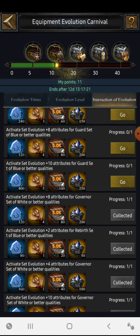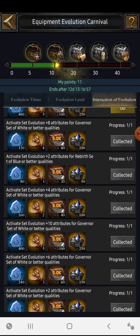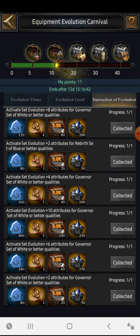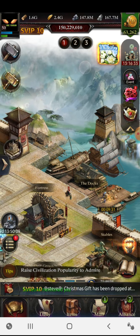Reading the event: 'Activate set evolution plus eight attribute for governor set of white or better.' This means if you have the governor set, all you have to do is evolve it to the max. The governor set is white quality — evolve it to plus ten times and you get the first chest: plus eight attribute, four engravings, 320 reforging stones, plus two attribute. I completed all rewards for the governor set.